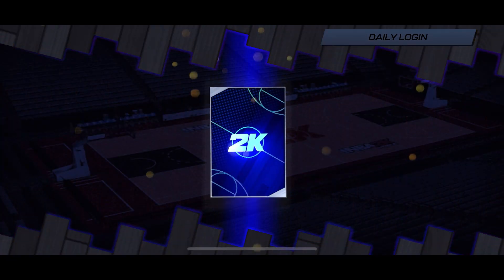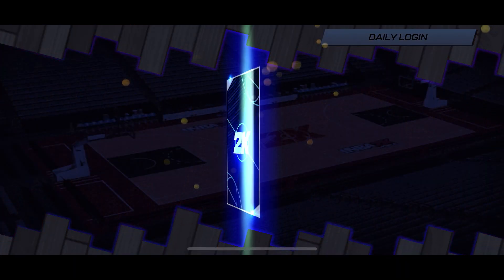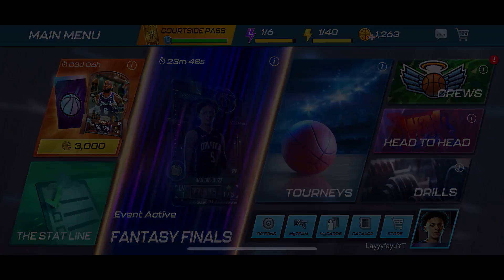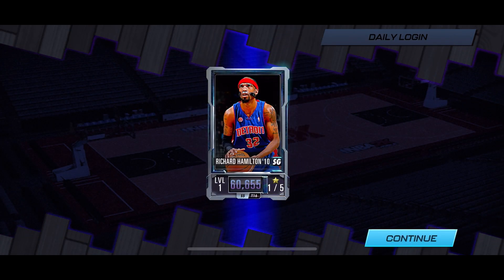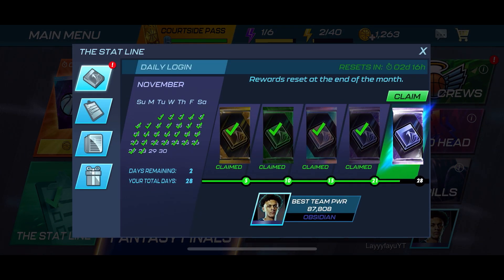Alright, without further ado, let's get into it. For Topaz we got Evan Mobley. For Jade we got RJ Barrett. So far all these players are gonna be used to upgrade. Then Michael Bridges — that's our Pearl card — and the first Obsidian card from the daily login.